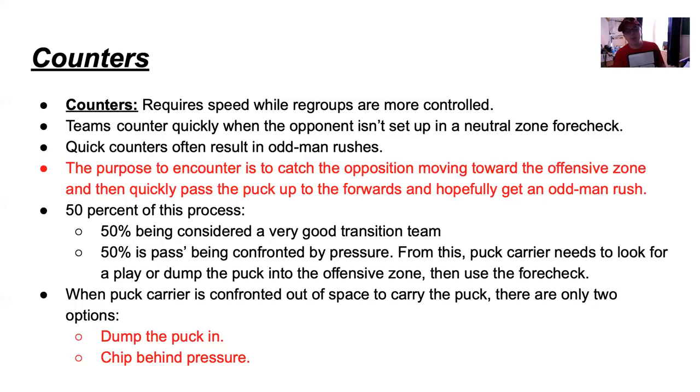When a puck carrier is confronted out of space to carry the puck, there are only two options: dump the puck or chip behind pressure. For the counter — let's look at the board. This part here is the neutral zone. Our goalie is down in our defensive zone. Our opposition are the O's. If we have somebody pressure and get that puck, our D are back here. We can pass back to our D, they make a D-to-D pass, and then we look who's open on F1, F2, or F3. We have to be quick and get that puck back — that's what it means to be a good transition team.